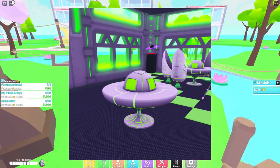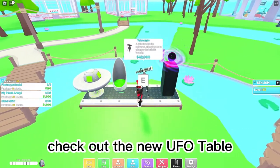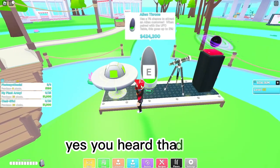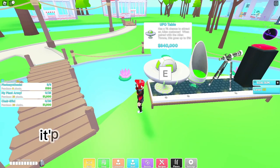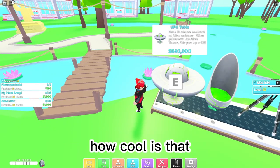New UFO table. And if you really want to impress your Alien customers, check out the new UFO table. You heard that right — it's a flying saucer that you can serve your food on. How cool is that?